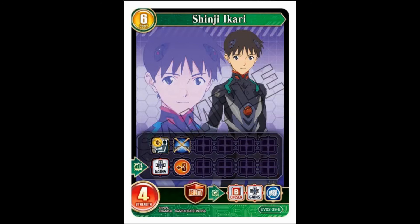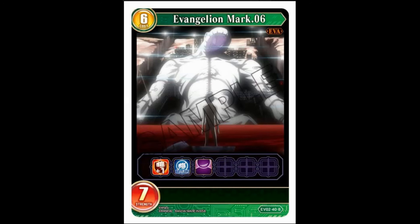Shinji — didn't expect to see him over here. Six-cost, four-strength, pilot for four — sentinel, which is interesting. He gives out sentinel and when he fights he gains plus three strength, which means the thing you're giving sentinel is beefy. Four strength natively means he's pretty hard to get around at six cost. He's a fairly high quality pilot — a really interesting design, a really cool card. Guardian ability: when it's destroyed, choose a butler and it can't attack. Good card, Shinji. Good boy.